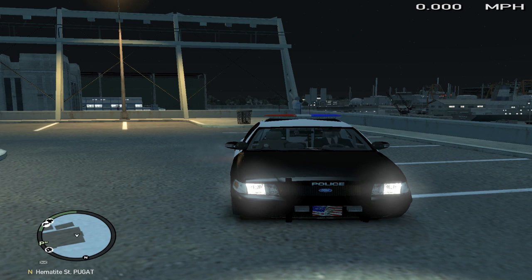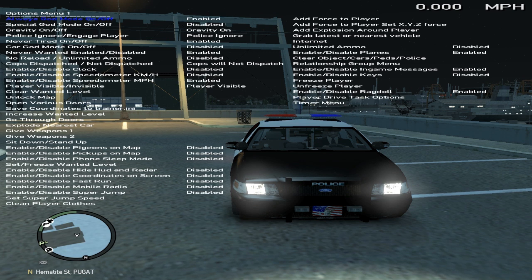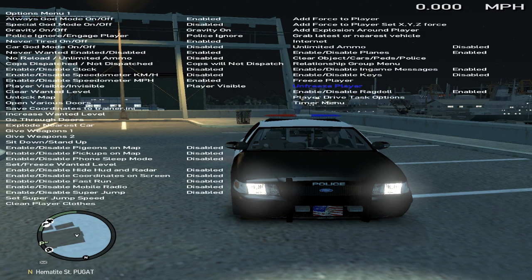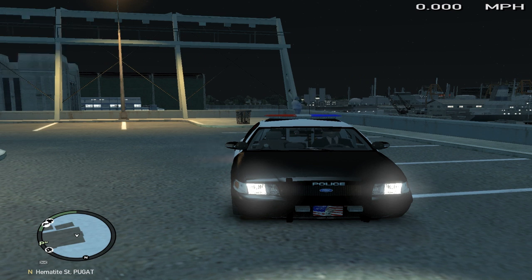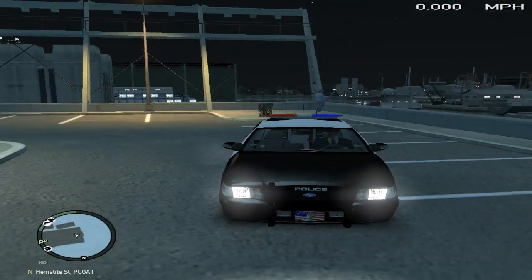First off, if you do have a trainer, some people might have been getting confused. When you open up your trainer, you open up the options menu, scroll over to where it says 'enable/disable keys' and click it — make sure it's disabled. Those are just your shortcut keys; they get in the way of some of the ELS keys.